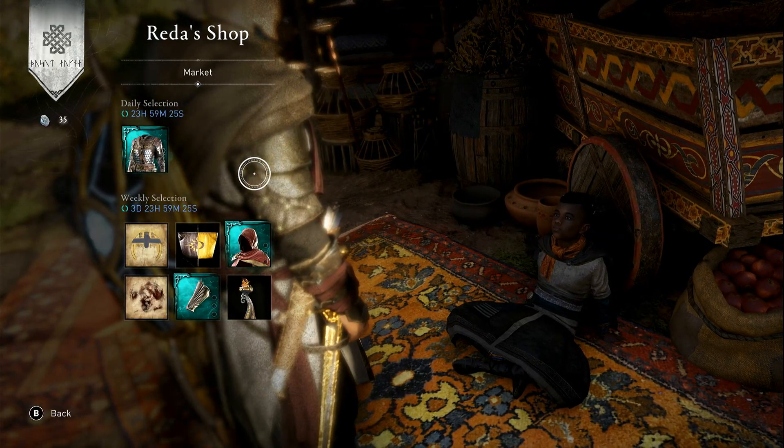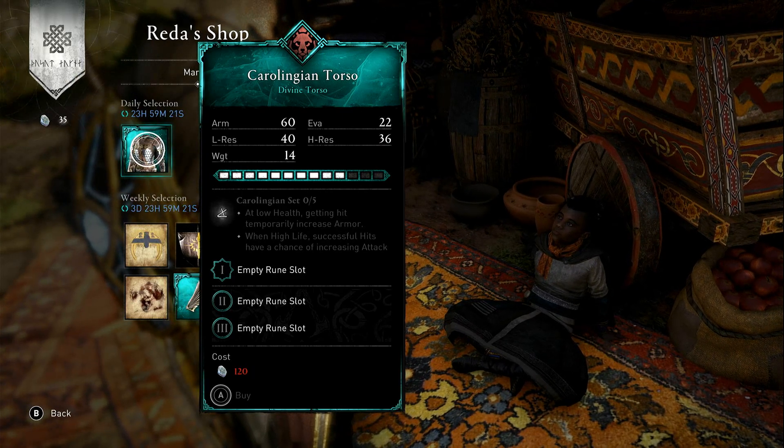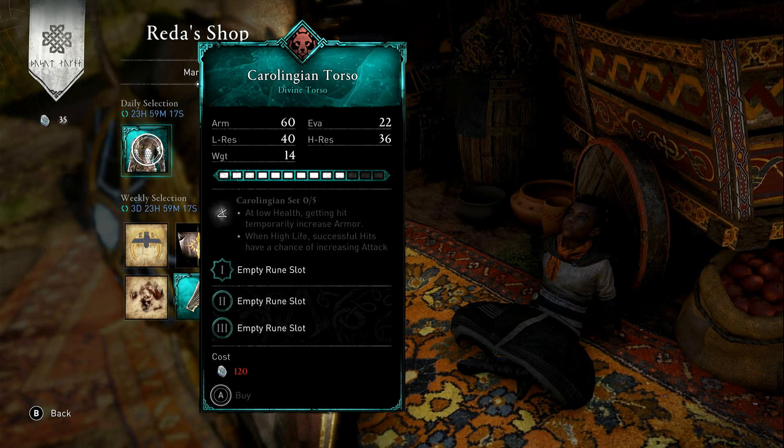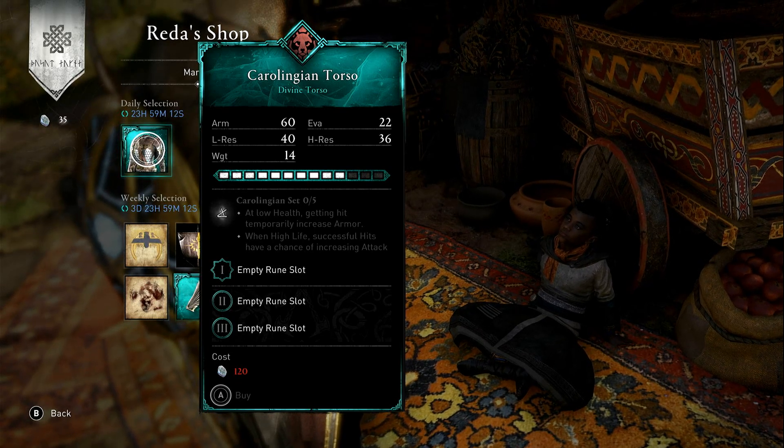In the daily section today of Reddashop we have the Carolingian Torso. It's a Way of the Pear Tree item for 120 opals. The ability on it, if you have all five of five in the set, is: at low health, getting hit temporarily increases armor; when at high life, successful hits have a chance of increasing attack.